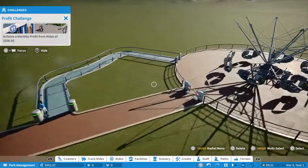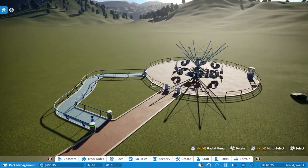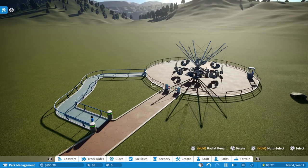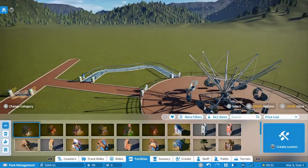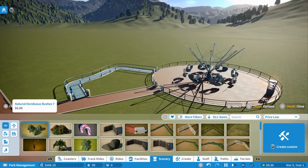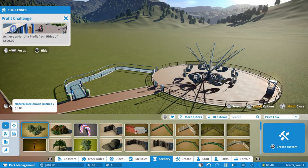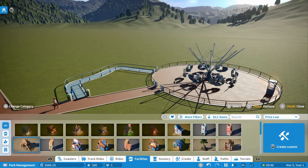Here it is. We're going to need a better scenery rating for this — I think it's at zero right now. The more scenery we add, the more we can charge for the ride, so it will be better for our monthly profits. That's what we need to achieve. That's the first challenge. Let me put some facilities here.